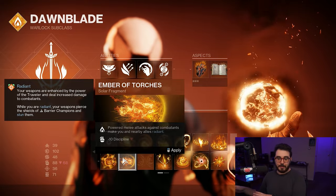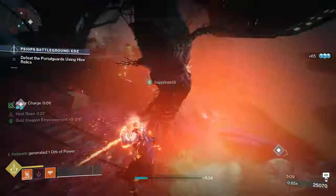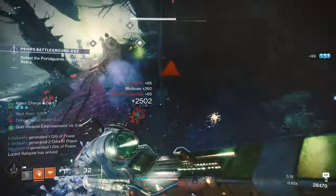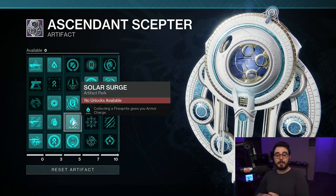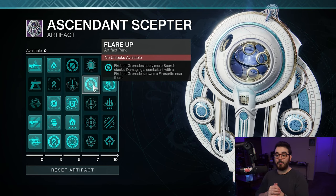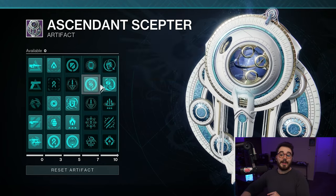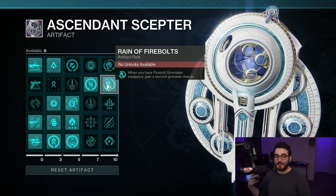Now let's talk about artifact perks for Season of Defiance. If it's a different season, skip ahead. First, Solar Surge — collecting a Firesprite gives you an Armor Charge. Next, Flare Up — Firebolt Grenades apply more scorch stacks, making ignitions easier, and damaging a combatant with a Firebolt Grenade spawns a Firesprite near them. Then Rain of Firebolts — with Firebolt Grenades equipped, you gain a second grenade charge, so not only do you have two melees but also two grenades.